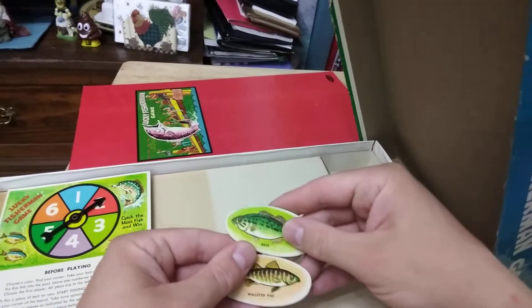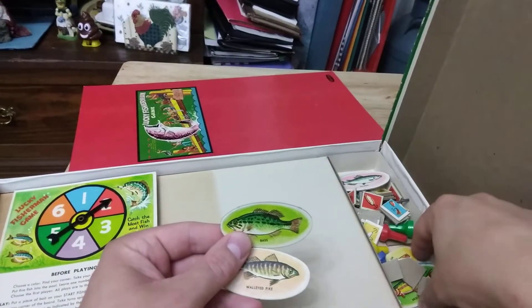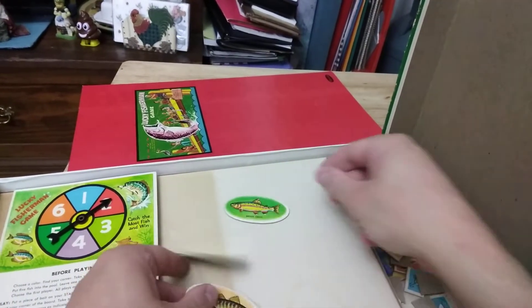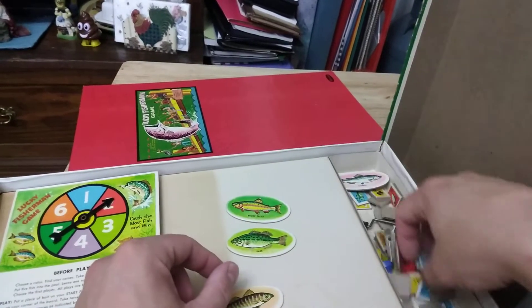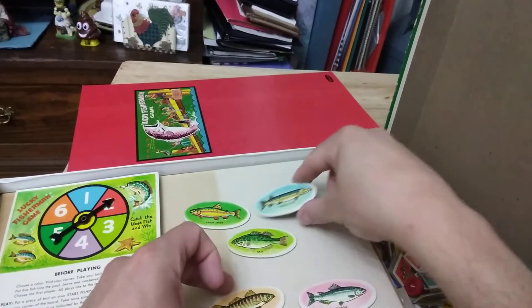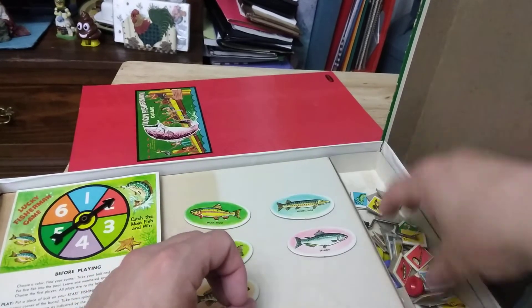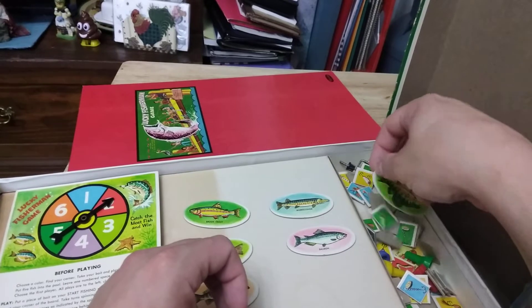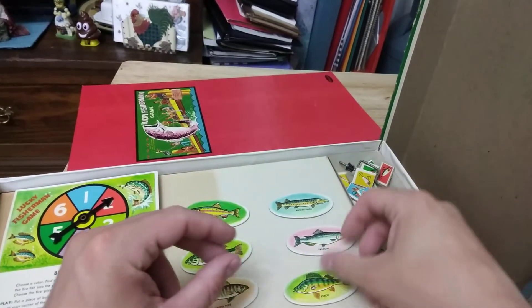Here we go, the different kinds of fish. We got a bass, a walleyed pike, a brook trout, salmon fish, muskellunge fish, and a perch fish.